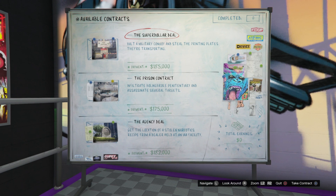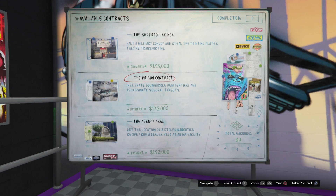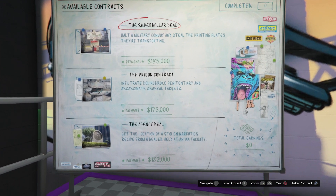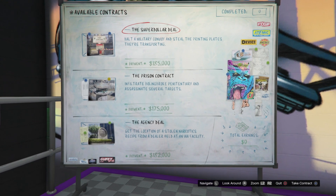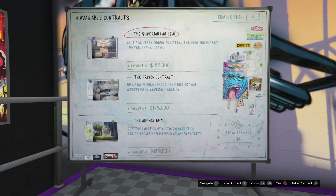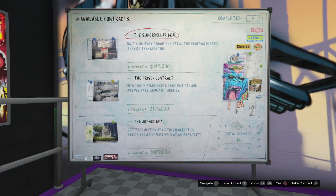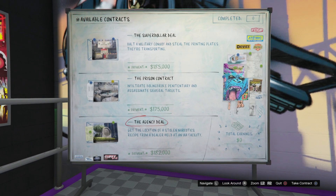These are new robbery-style jobs that consist of two planning missions in free mode, followed by a final job to close the contract. Six are available right now, with two more that are going to be added in the future. The six right now include the super dollar deal, the bank contract, the ECU job, the prison contract, the agency deal, and the data contract, with each having various different payouts. You can see the ones I have right now.